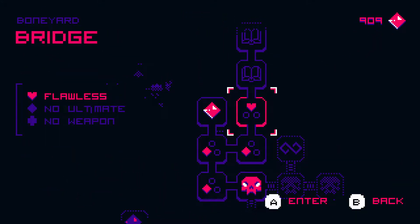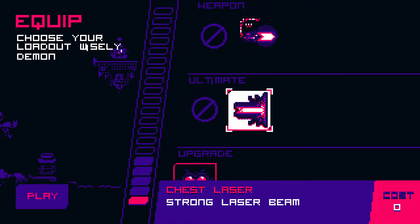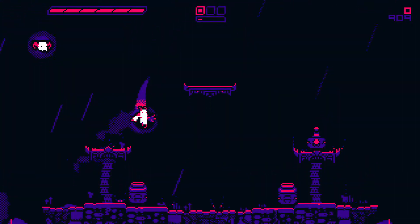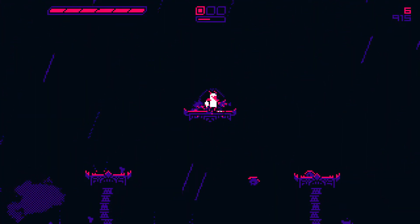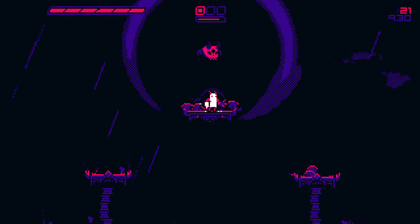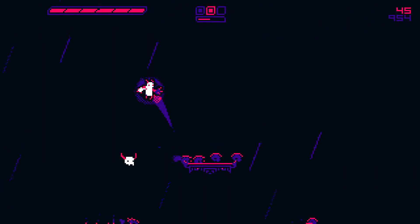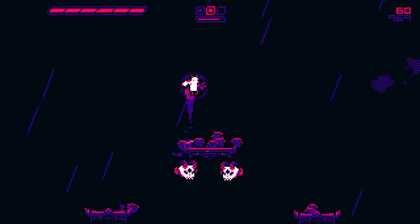Instead of retrying that level I'm going to go back to the first one with no weapon and no ultimate. I can keep my health upgrade. This time I have nothing so I only get to jump on heads. I already got flawless on this before so it shouldn't be a big deal, but I'm still going to try for flawless just to say I did it. Bounce on your head - that's kind of more fun! I want to see a game that makes you only fight this way.